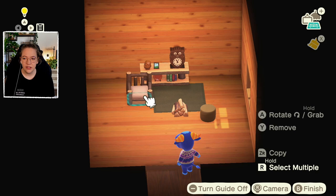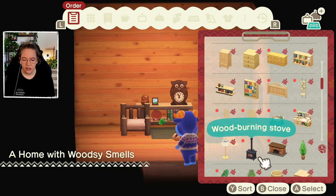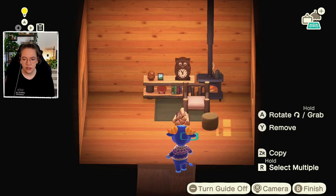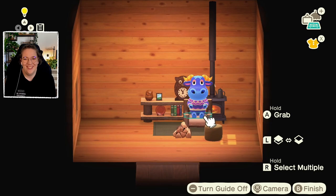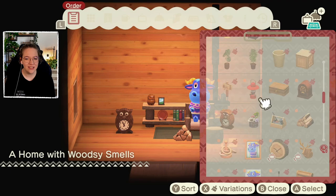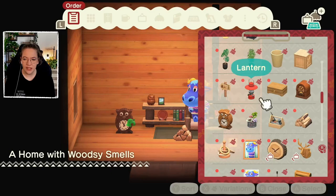Let's do the little log stool here, and he does want a wood burning stove — cute! Maybe the chair in the middle so he'd sit on it. The owl clock — he likes it so we're keeping it, but maybe not right behind him. Maybe a little lantern, let's try the black version.